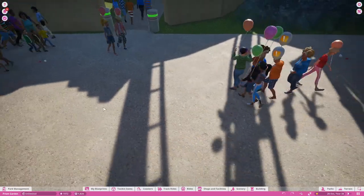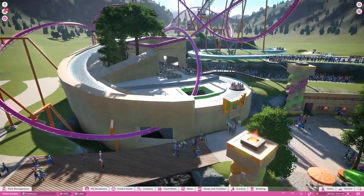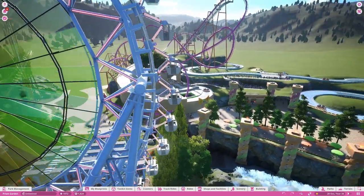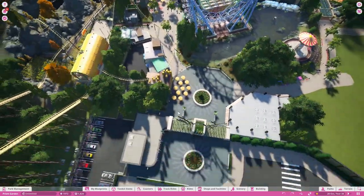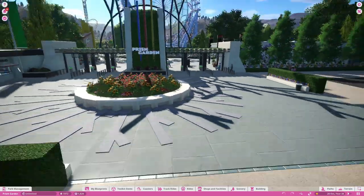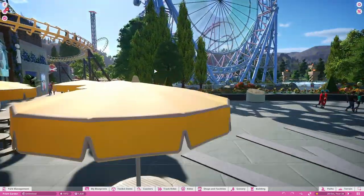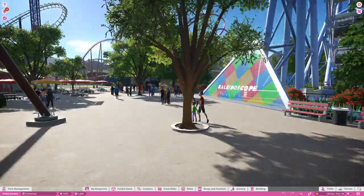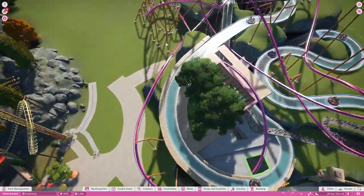Then I need to make a bridge, and all of the good stuff — the theming, and lots of theming. I really want this to be the centerpiece of the park. So when you enter the park, you enter from there, and you see the ferris wheel, and just behind the ferris wheel will be the coaster, and the river rapids, and all of that good stuff.